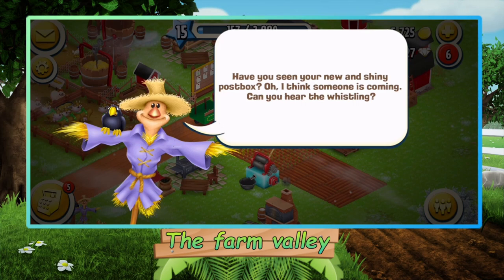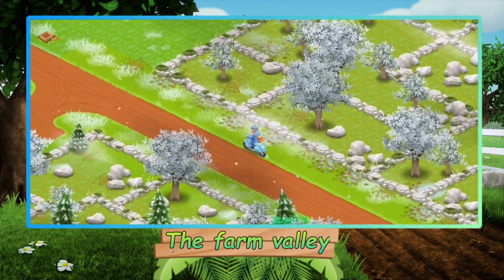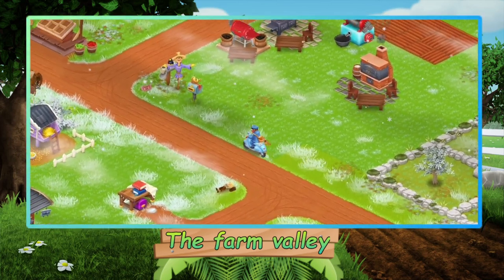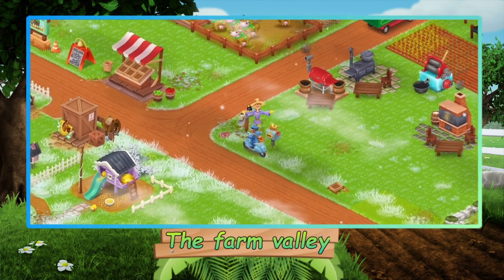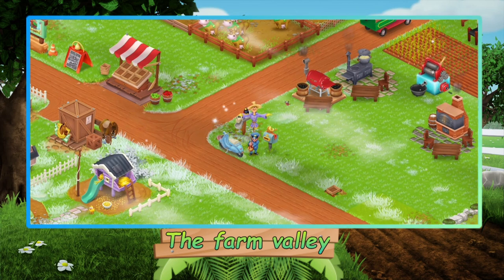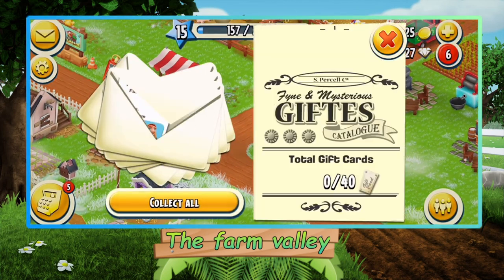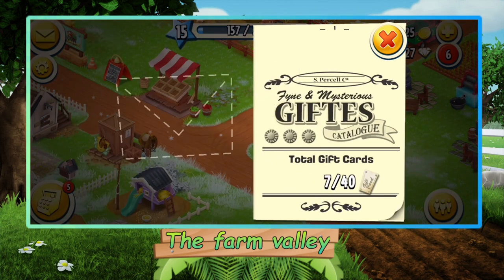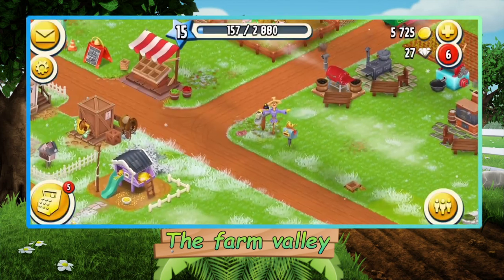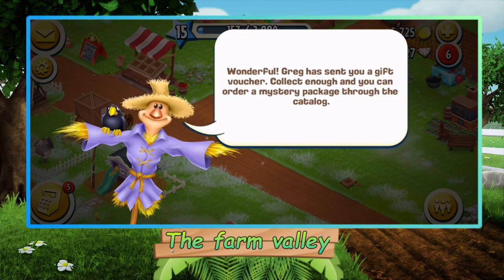Have you seen your new and shiny post box? I think someone is coming — get the whistle. Nice, we can get some mail now. Gimme gimme — how much can I get? We get a lot — seven, that's pretty nice. Greg has sent you a gift voucher. Collect enough and you can order a mystery package through the catalog.